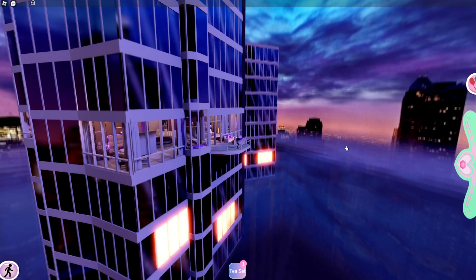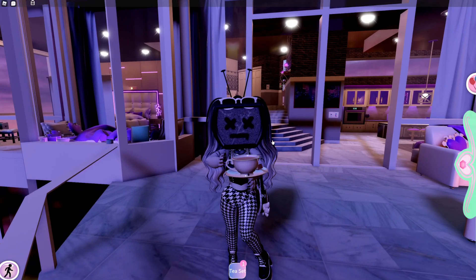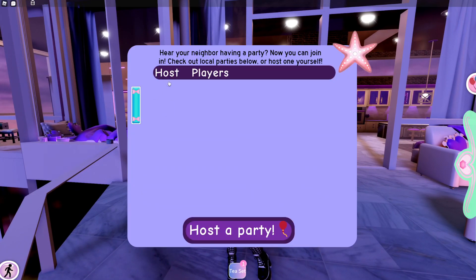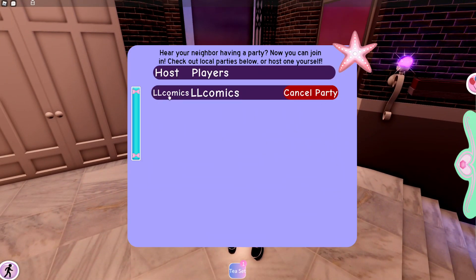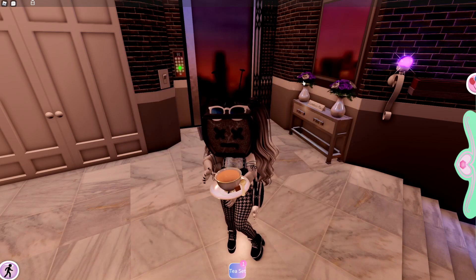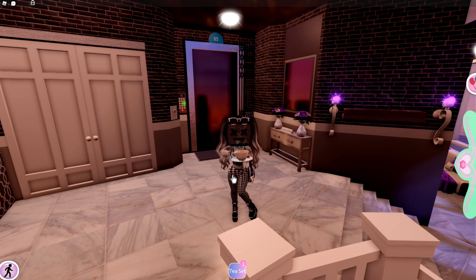I believe that all of the apartment servers can fit at least 10 apartments in each one, so there's at least nine other apartments in this server — it might be 12, I can't quite remember. But yeah, that's essentially what the party feature is: you can make your apartment known to the other players in your server. It says who the host is, and then here it will say how many players are in the party. Of course I'm the only person in the party, and I can cancel the party. If anyone joins, I'm able to kick them from the party, which kicks them from the apartment as well.